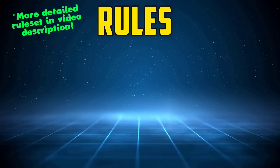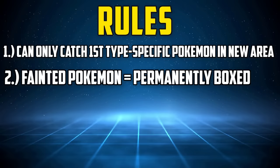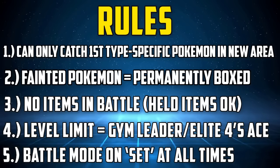As always, the full ruleset for this run is in the description, but basically only the first Dark-type encounter in each route or area can be caught. If a Pokemon faints, it must be permanently boxed. No items except held items in battle, party Pokemon levels are limited to the next Gym Leader or Elite Four's Ace, and finally the battle mode must be put on set at all times.